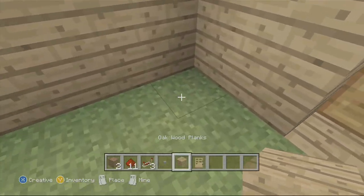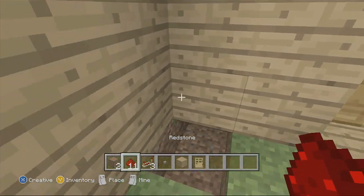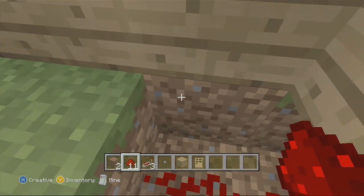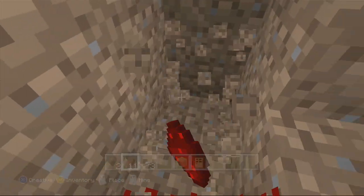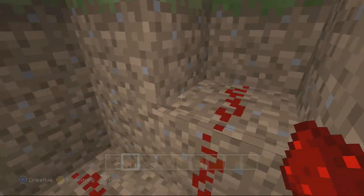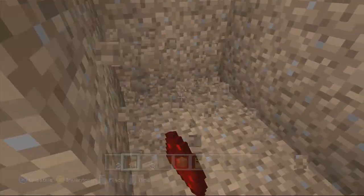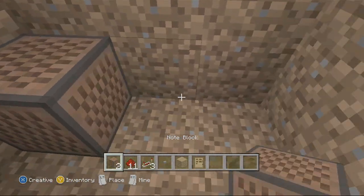What you want to do is dig underneath where the doorbell is — right on this block. You have to dig underneath and put a piece of redstone there. Go down a good amount, then dig out like six blocks to make a little tunnel, and place one there.